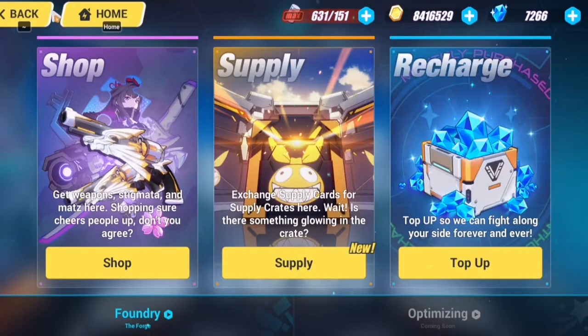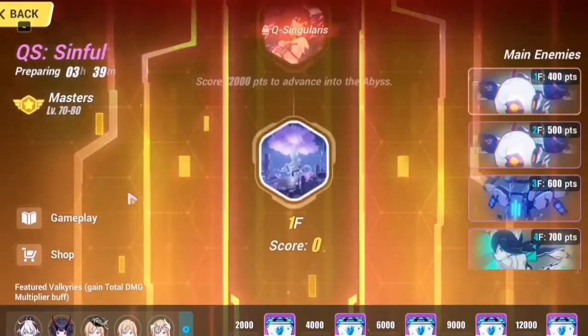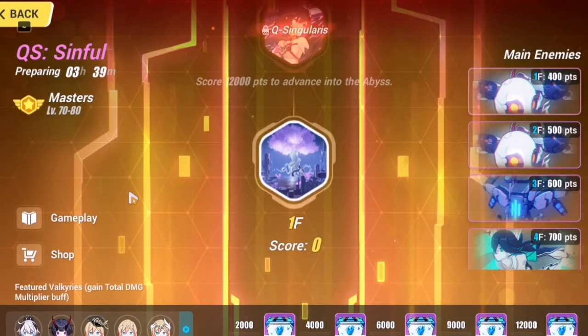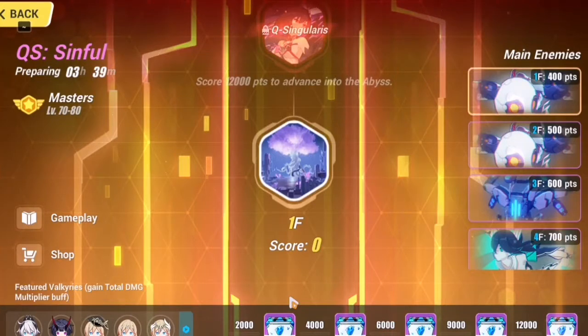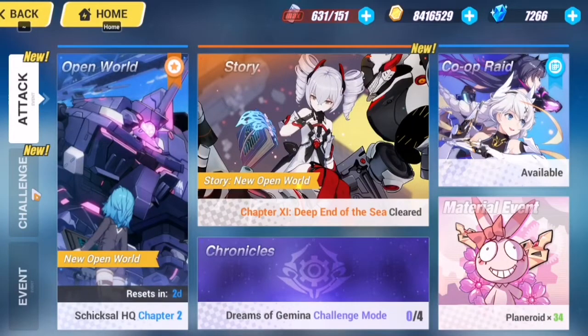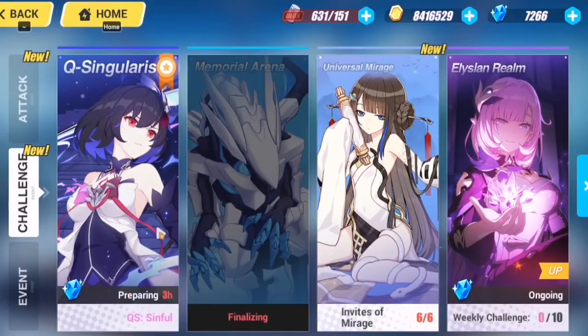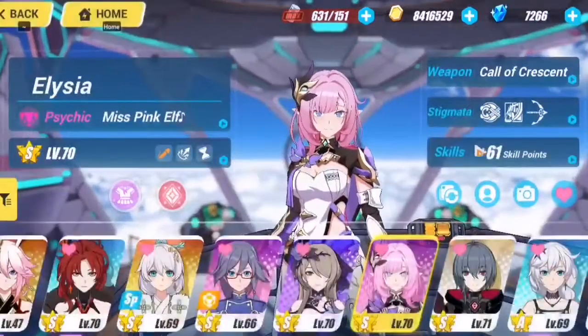I've also been saving a lot of crystals by doing the story, abyss, open world events, and memorial arena. I didn't make it to Red Lotus — I keep getting demoted — because my team isn't fully complete yet. But I've been farming the storyline and doing events to accumulate crystals.